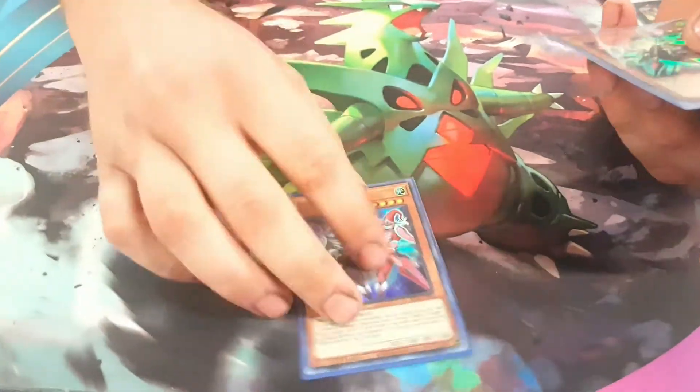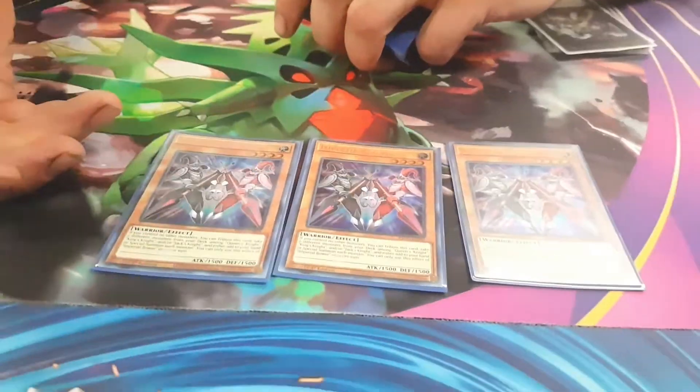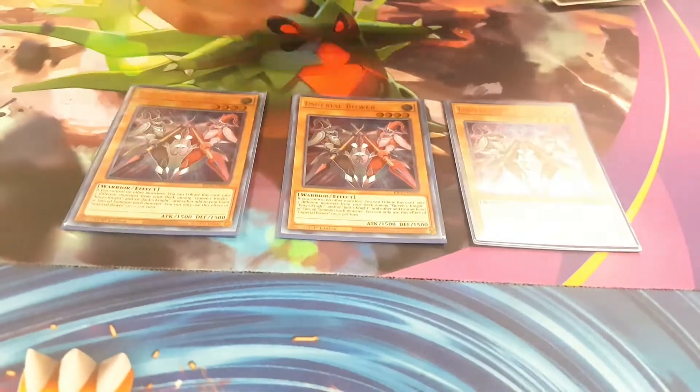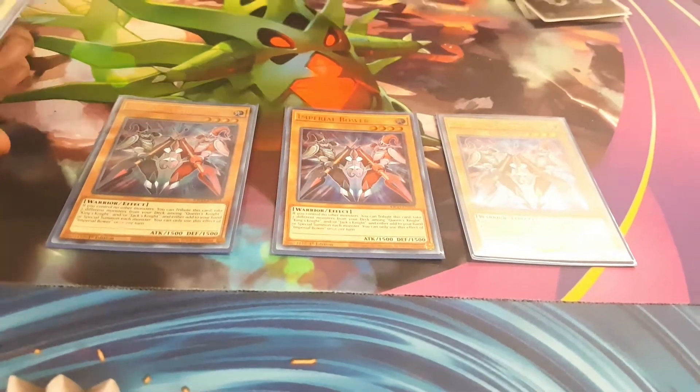Starting off with Triple Imperial Bower. Baits out the Ash and gets you right into your result to go off into your Link Climbs. Pretty much you want to see this in your opening hand. If not, if it gets Ashed, you still have the ability to go off with your Joker Straight and make your plays.